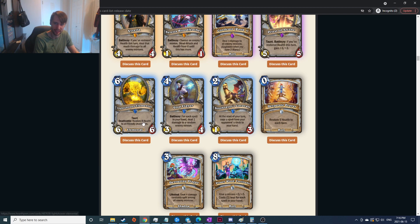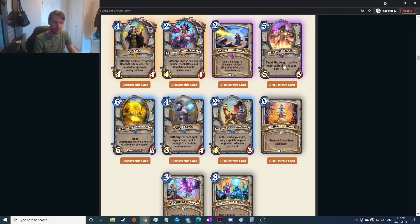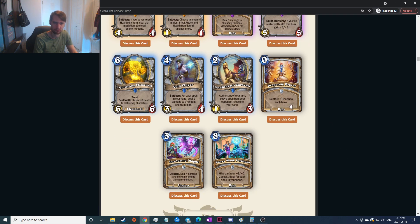Taunt, deathrattle: restore eight health to all friendly characters — like a six-mana six-six with taunt, that seems bonkers. I gotta think every Priest runs that. For each spell in your hand deal one damage to a random enemy minion — the spread-out randomness doesn't seem amazing, I'd want more consistency. Start of your turn: copy a spell from your opponent's deck to your hand — don't think it's that good. Restore five health to each hero — that's a cheaper way to heal, very good against aggro decks. Kind of like Zombie Chow or Refreshment Vendor. Pretty cool.